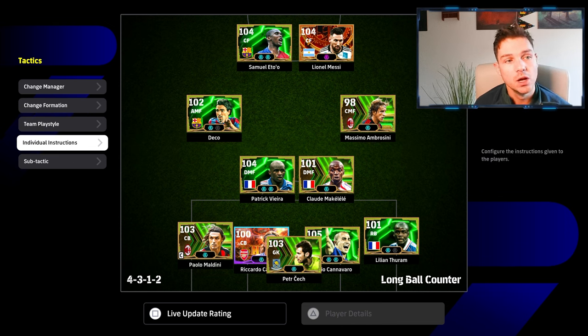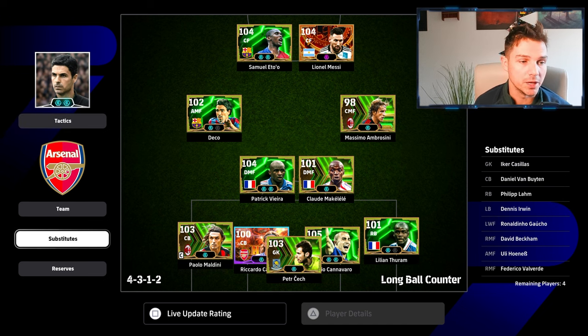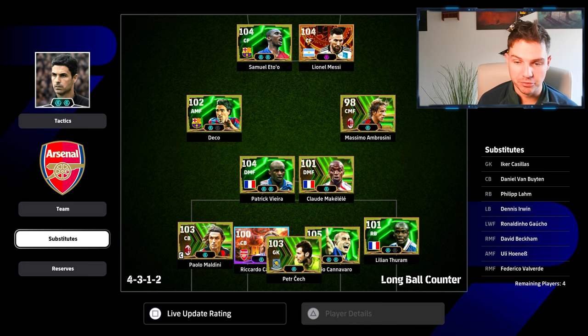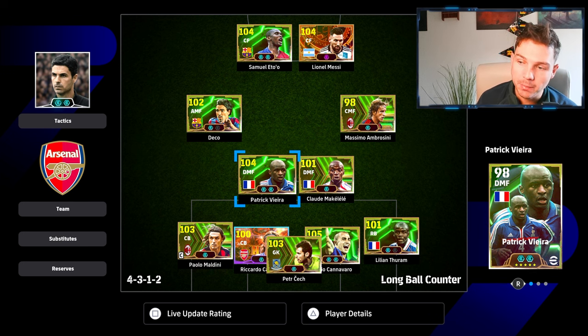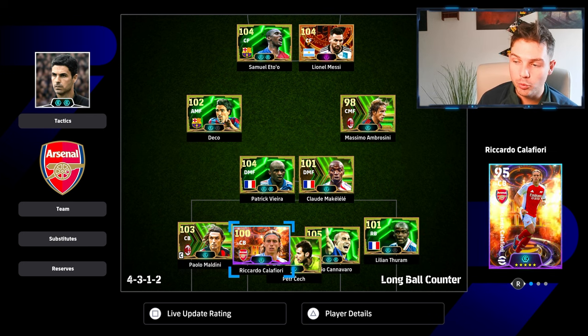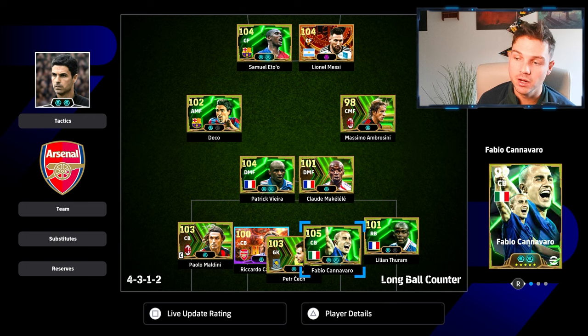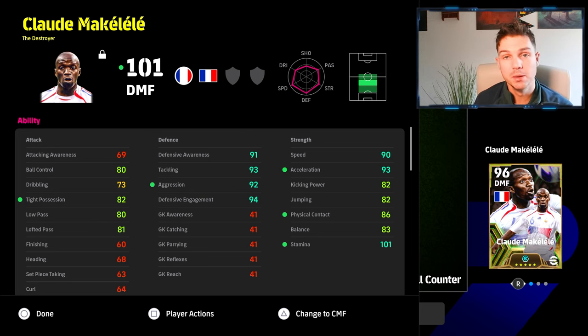So when we have this setup here, I won't go into individual instructions just yet. I'm going to show you the three variations to this formation - they're all kind of similar but slightly vary depending on how attacking you want to be. The first one is very, very simplified. You've got your two holding DMFs, one chaser and one holder. This holder - Patrick Vieira - is going to have deep line on him. So naturally when playing a 4-3-1-2, you've got a block of four that turns into a block of six when you're defending.